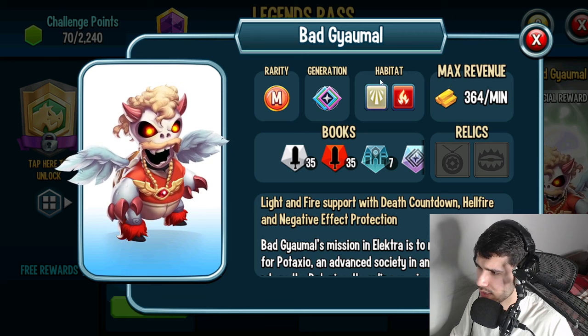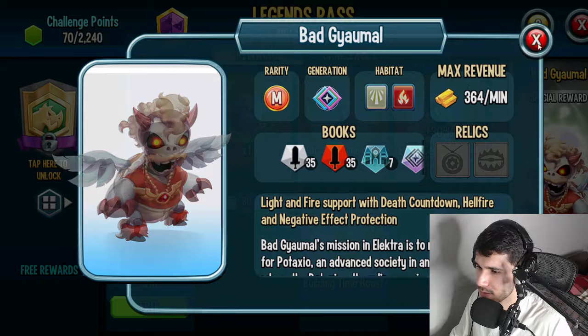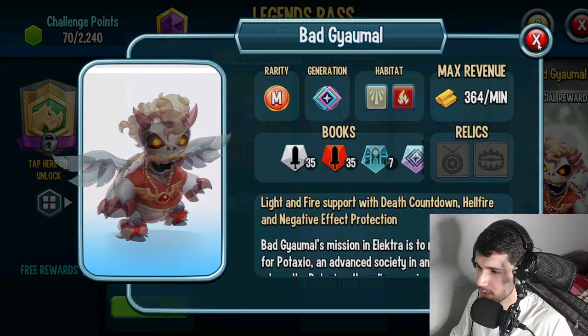Alright, Bad Gamow. This is the new Mythic. It looks pretty interesting — what the heck is that design? What is he supposed to be? I don't know guys. It's a light and fire support with death count on hellfire and negative back protection. So it's a supporter with death count on skills. Interesting.